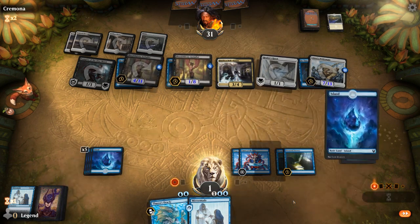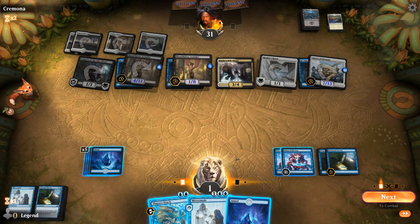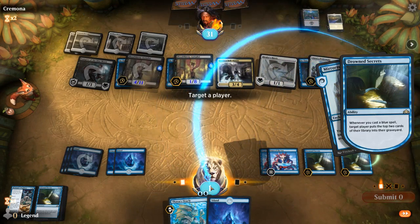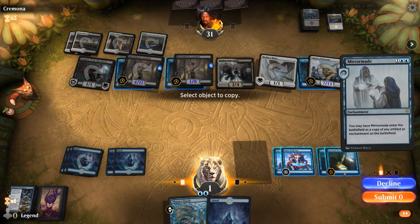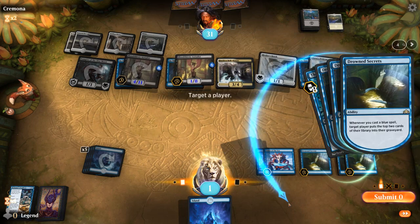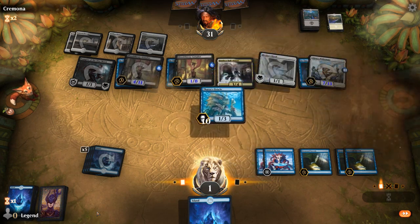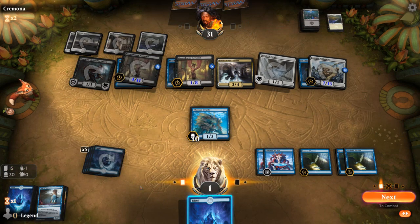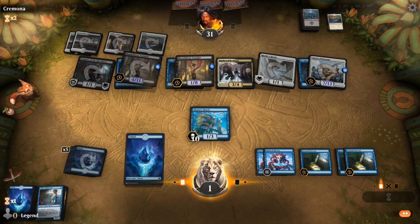Mill ourselves, mill ourselves for 6 — and now the big reveal: do we win the game? We didn't win. 15 cards remain, so we needed 5 more — one extra blue card would have done it. If we had an extra Opt we could have gotten there. GG's — close game. The margins are very thin. If we didn't have to mill our opponent at the start, we would have milled ourselves for enough, but then the So Tinies would have been a lot worse and we would have died a long time ago.